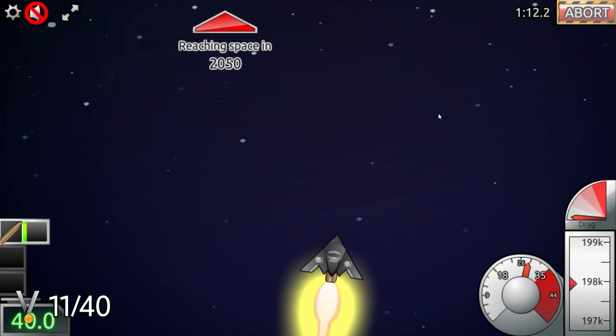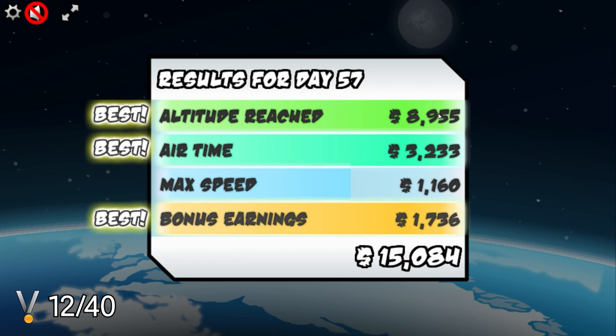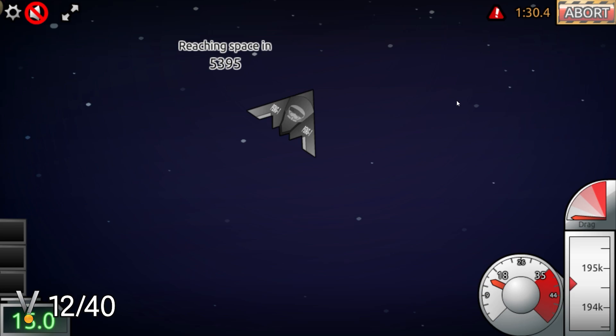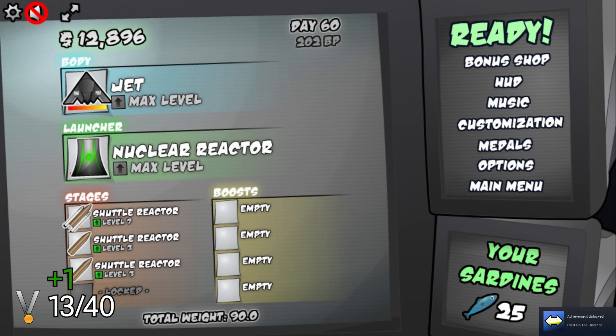I'm honestly not sure what happened here, but we unlocked 'I'd Buy That for $1' for making 20 purchases — even though we didn't buy anything — and we just reached space. What's even weirder is we didn't unlock the achievement for beating the story mode when we reached space. We got an unlucky run and hit a few obstacles, ultimately sending us 200,000 feet to the side, unlocking 'I Will Go the Distance.'